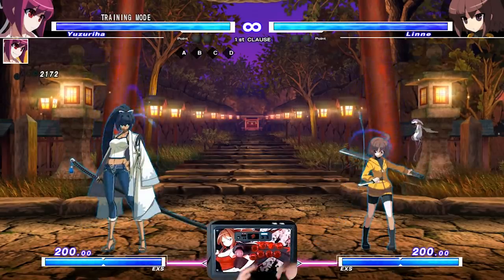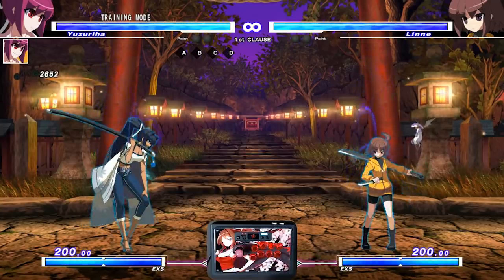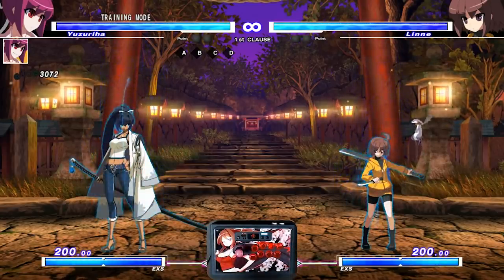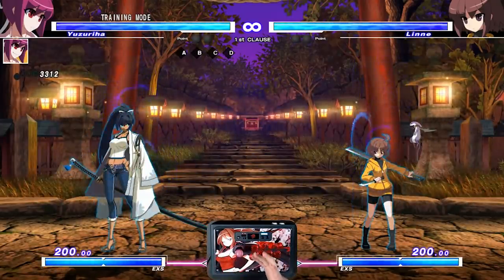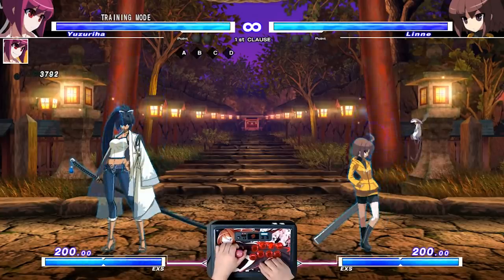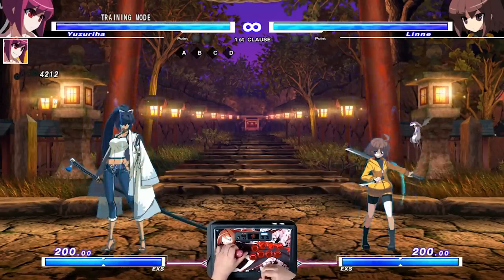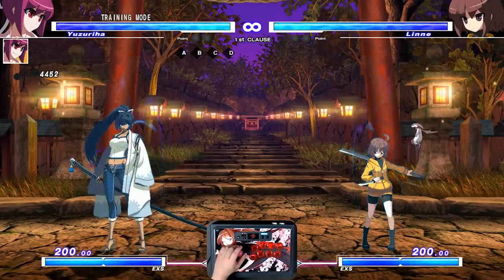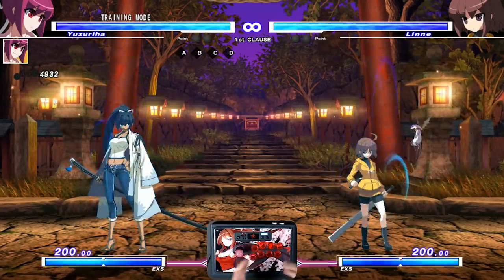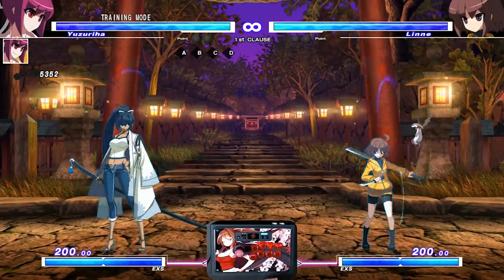Yuzu is regarded as one of the most complex characters in this game, mostly because she has an incredibly high execution barrier — not just with her combos, but also with her pressure, her neutral, and her conversions. They all require you to spend a lot of time with this character. I'm going to put up a webcam with my hands so you can see what I'm doing with the buttons and stick, and I'll be going over every mechanic and technique that makes her a great and interesting character.